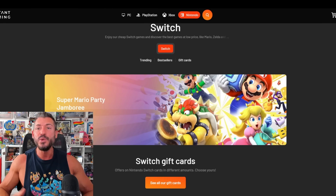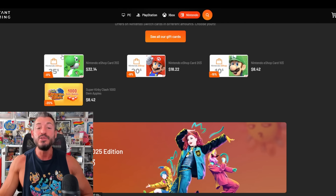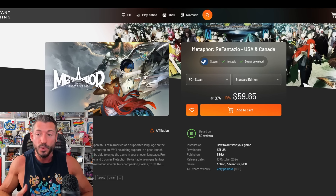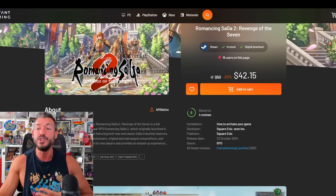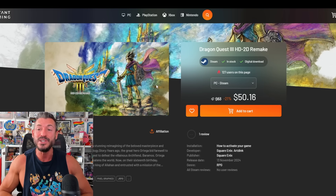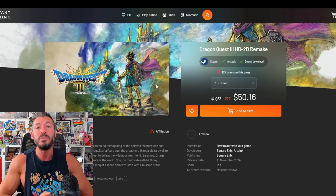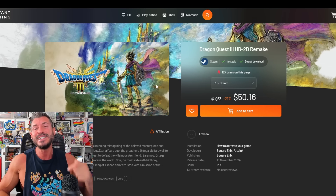Here are five great job class combinations that you can try to get through this game. A huge shout out and thank you to Instagame for sponsoring this video. Whenever you can buy your games on the cheap for the PC, the PlayStation, the Xbox, or even the Nintendo Switch, you can get gift cards discounted here. You can buy games like Metaphor on sale for 19% off at $59.65, Romancing Saga 2 at 20% off for $42.15, or even Dragon Quest 3 HD 2D remake at 21% off for $50.16. You just go onto the website, click the links below, get the code, and buy it for whatever platform you want. Thank you so much, Instagaming — now let's get back to the video.